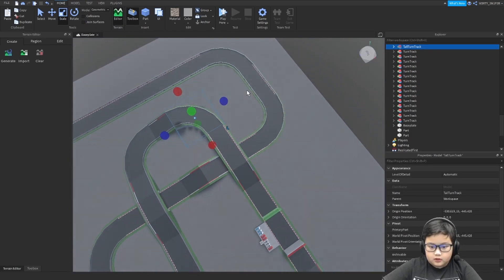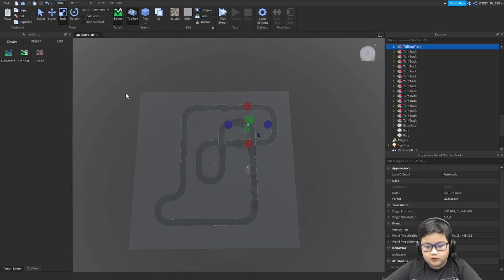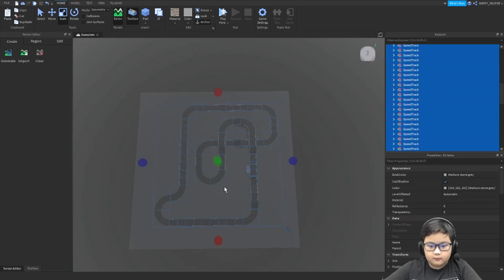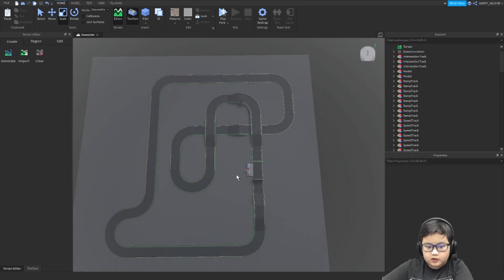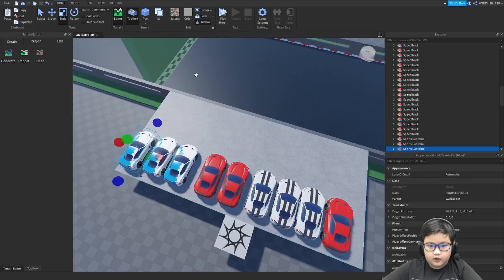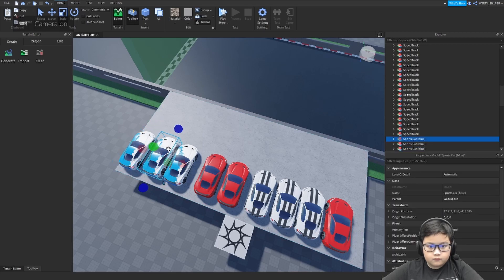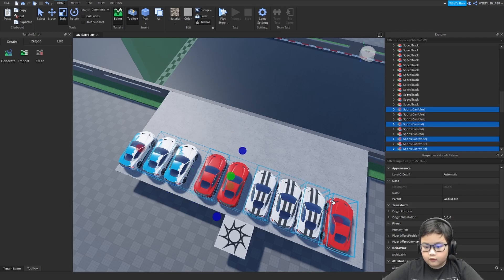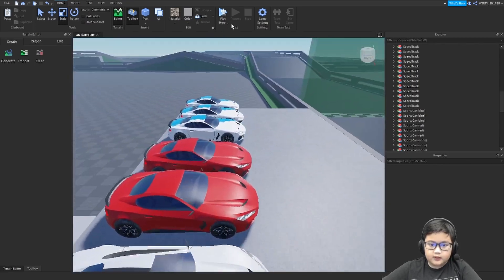What I recommend doing first is to go to the very top area and anchor everything. Also, delete the spawn. Then go over here and unanchor the cars. Then you can test it out.